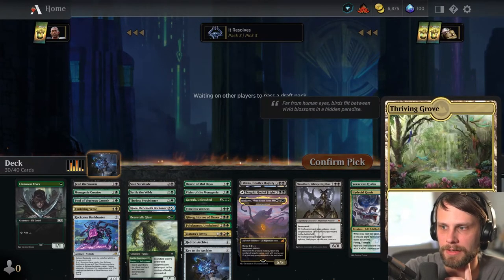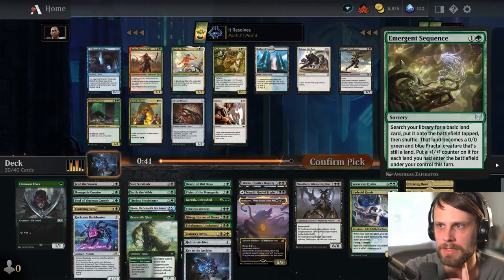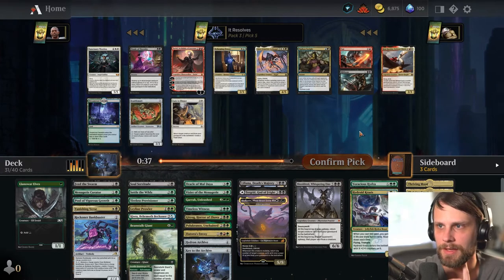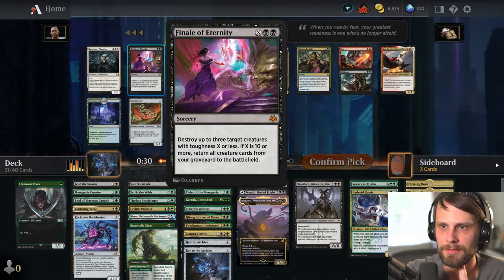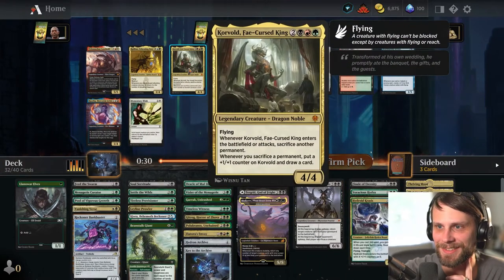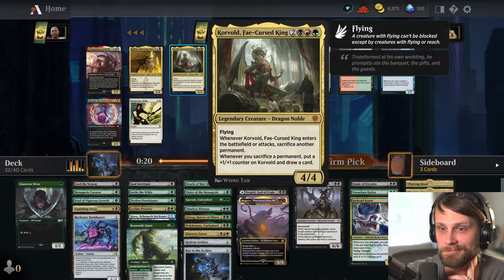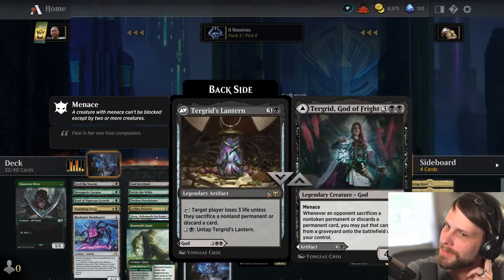We've got both on-color tap lands here, which is really good because we can obviously fill out our mana as we go. We're going to trim things down, fully expecting that this is not the final list. That seems fun — let's do that. I have no clue if that's good or not, but it looks really fun. It might just be Corvold — I wish we had a token generator, but I do really like Corvold. I don't know that this is a Corvold deck though — I guess we do have some token creation with Lily.